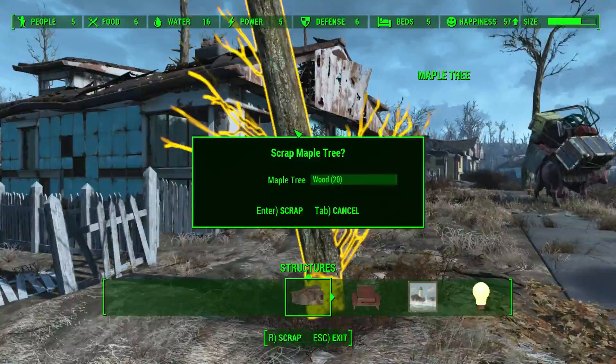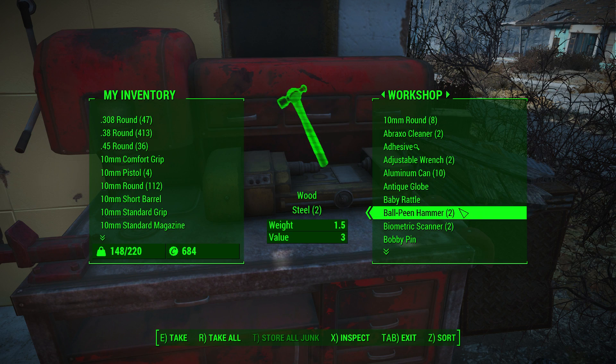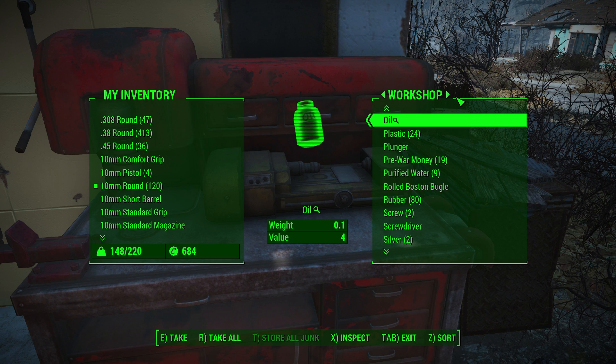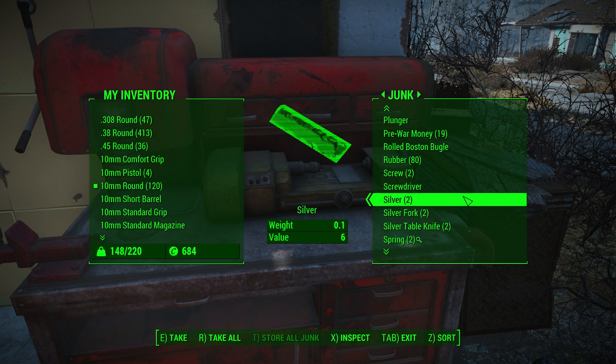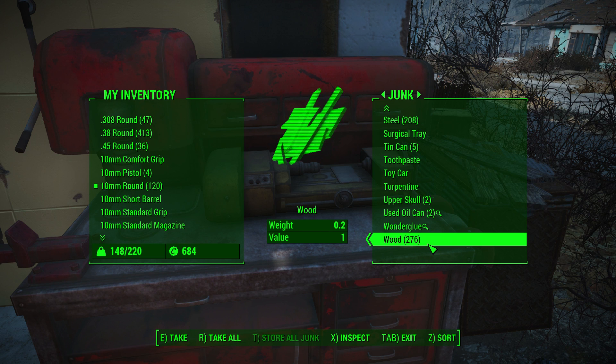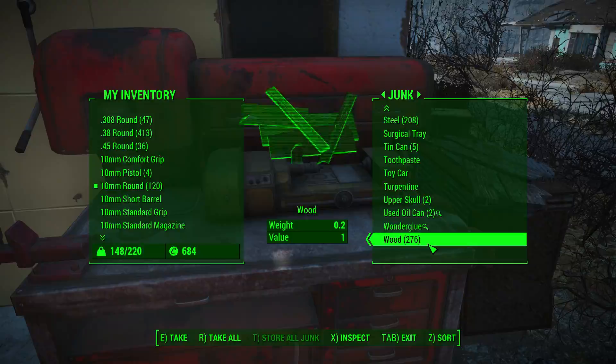You may be concerned about where all this scavenged loot is going — won't it bog down your inventory? The answer is no, which is fantastic. Anything you pick up while scavenging goes by default to your workshop. If we open the workshop, you can see we have tons of stuff classified as junk: 24 plastics, 208 pieces of steel, 276 pieces of wood. So as long as you're within the vicinity of your settlement, anything you scavenge goes here by default — you don't have to worry about carrying that stuff around.